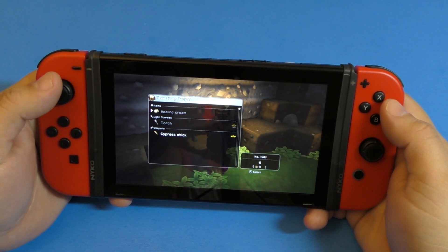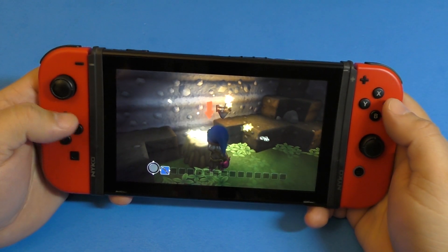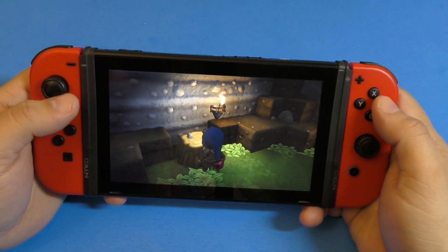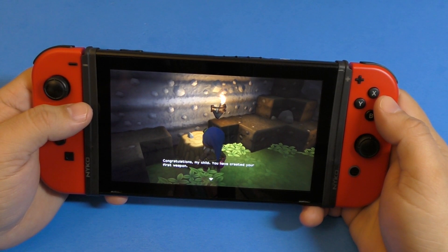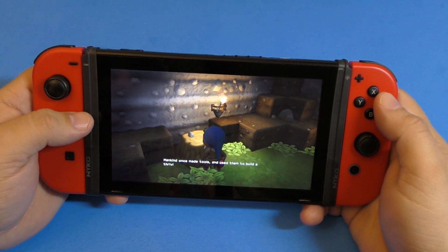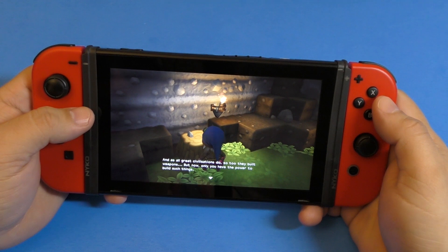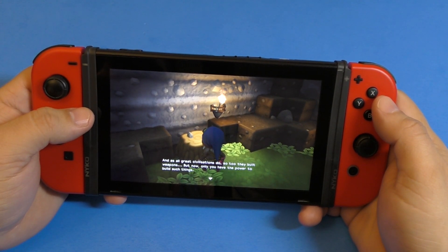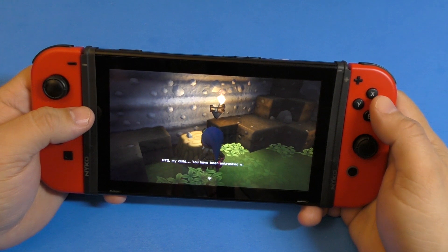Mario looks amazing — Nintendo does a great job creating Mario games and making him look amazing in every new game. That game actually looks pretty good. There's a story mode as well where you go through different locations and fight different bosses. It's really nice. I'm surprised that game is actually coming out in the first half of the year, this spring.